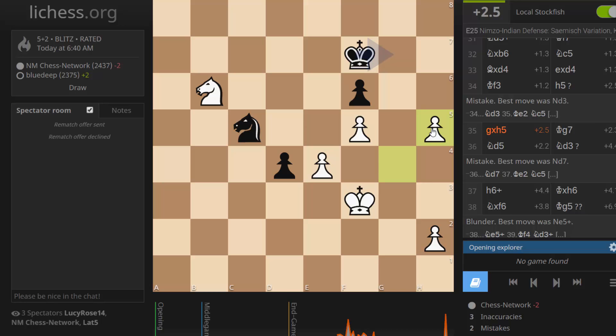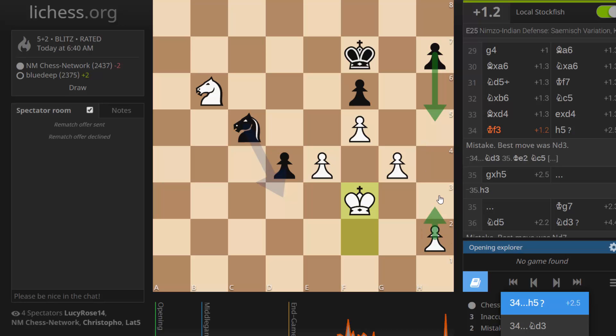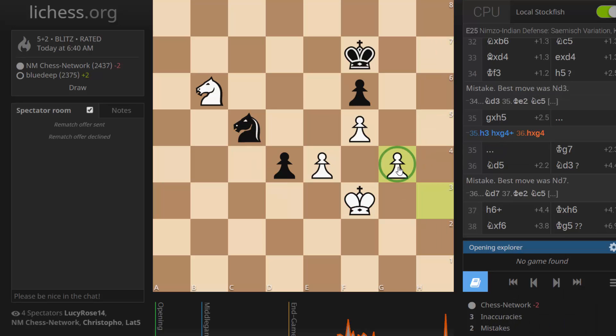Knight d7 — is the move I played okay? Yeah, multiple ways to do it. But I guess where it was really lost is when I played king f3. I have to play king e1 here. After king f3, I'm throwing it away — tough move to see in blitz.